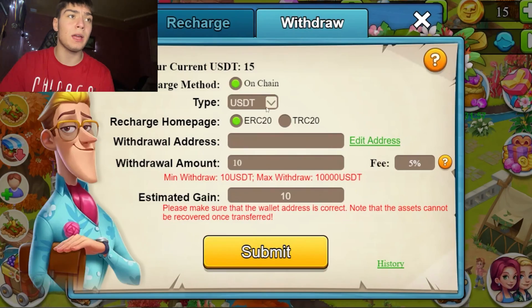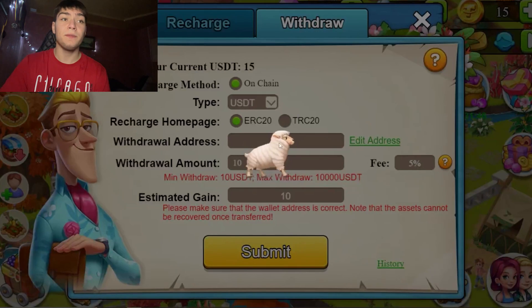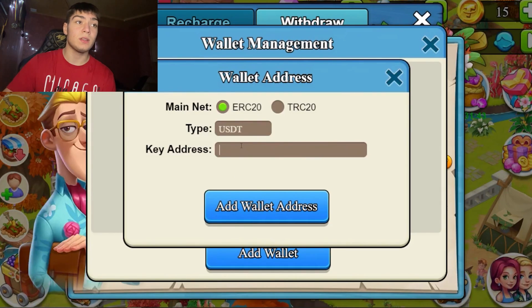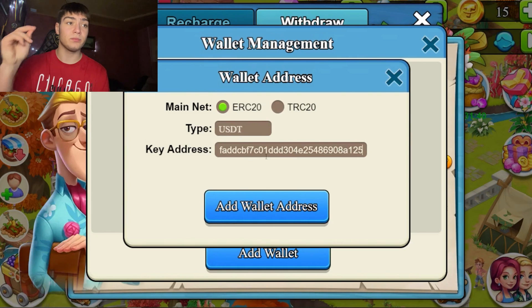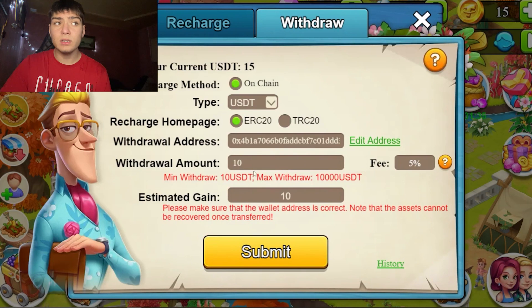Now I will show you how to withdraw money from this game and how to deposit as well. For withdrawal, the type is USDT, the method is on-chain ERC20, and the fee is only 5%. Right here you'll need to put the address and click 'Add Wallet Address'.